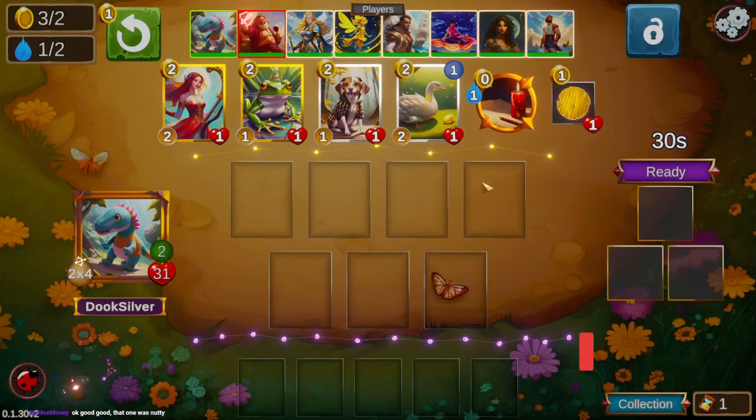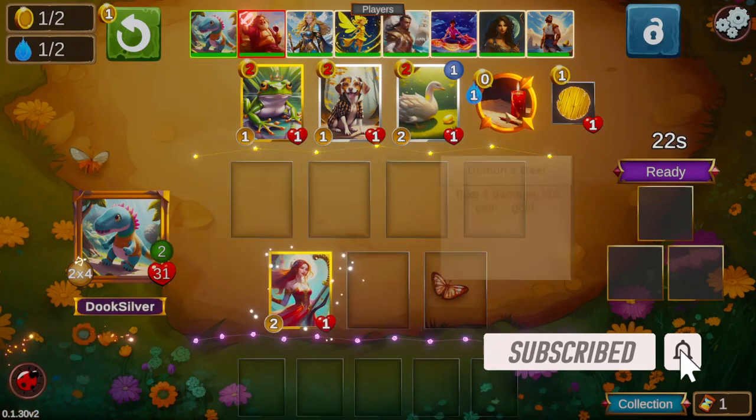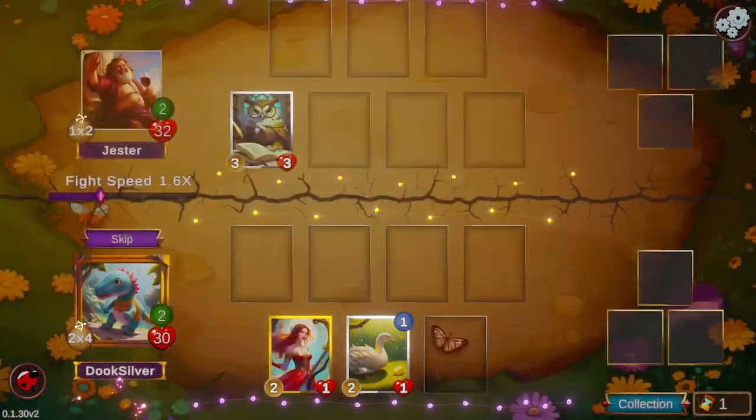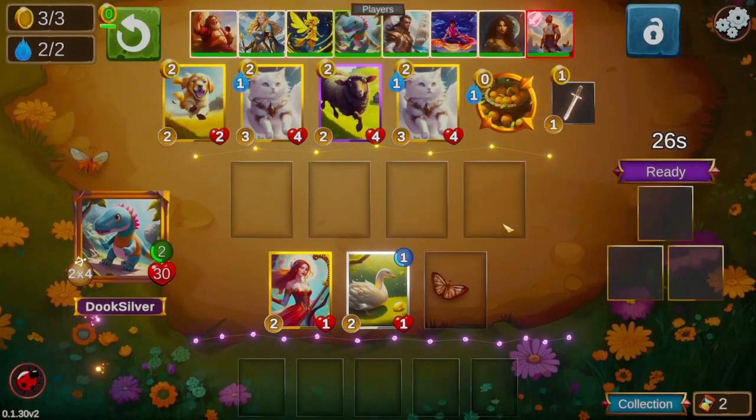Hello everyone and welcome back, I'm Duke Silver. Today we're going to be playing Toy Dino — Toy Dino's ability is high attack, and that's all you really need to know. We've got a pretty strong level 2.0 here and we get to buy two characters because we found two demon deals, which is really nice.